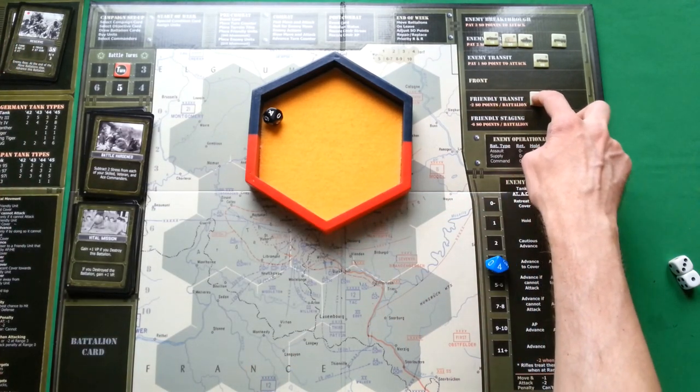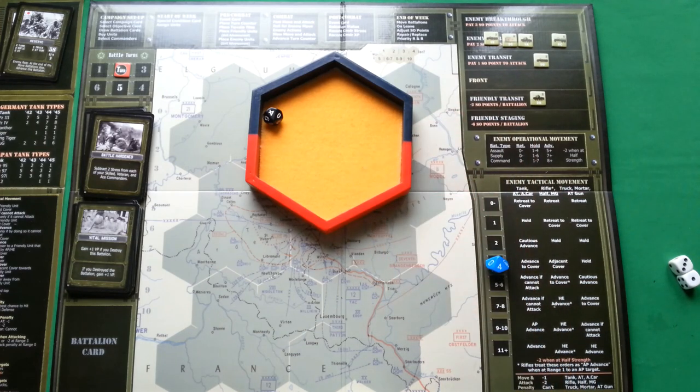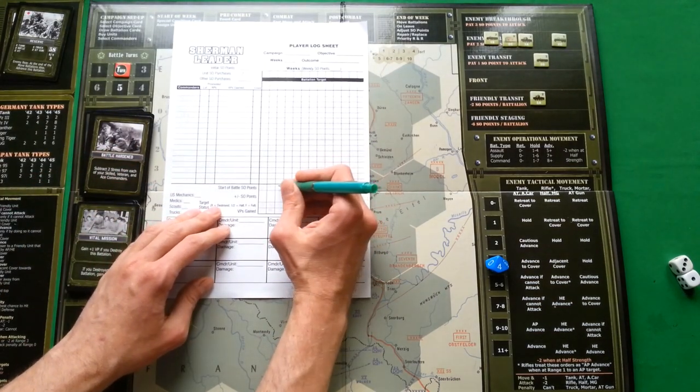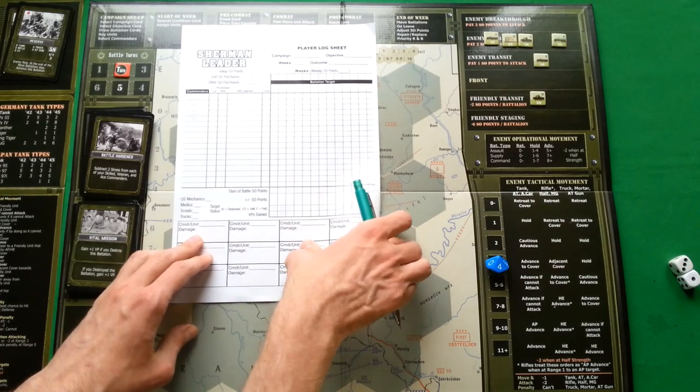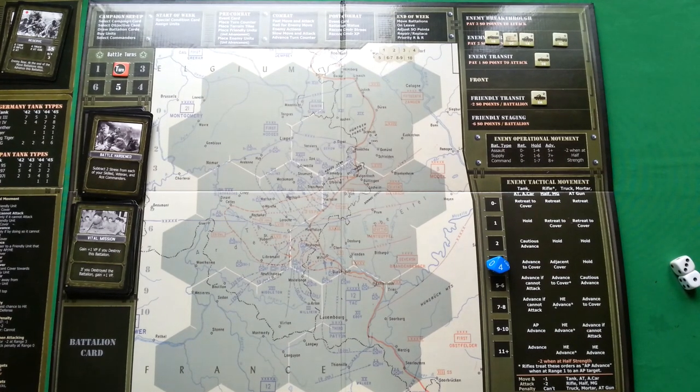One unit has entered the friendly transit zone, so we must lose 2 special operation points. We had 4, now we have only 2. Not good — but it was worth keeping some in reserve for exactly this situation. This concludes the first week of battle. We're in a pretty good position: no damaged units, and we managed to destroy two enemy battalions. The first week went well — hopefully the next two weeks will be fine as well. Thank you for watching, and see you next time.